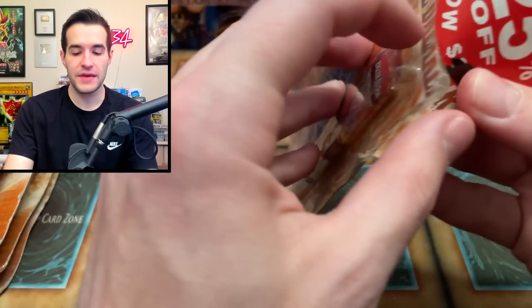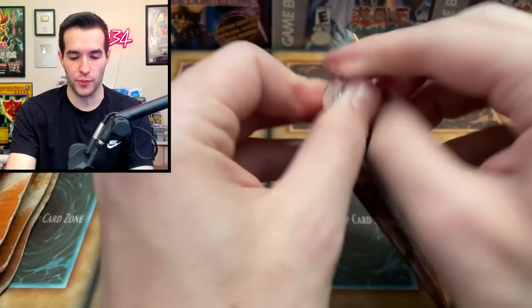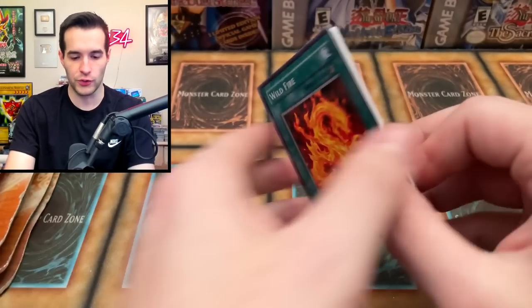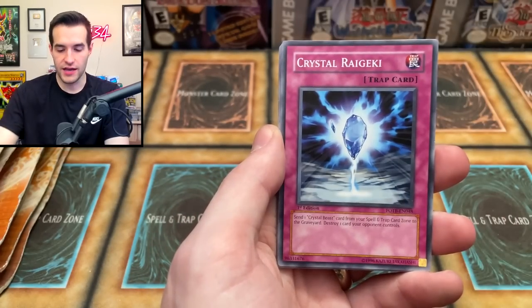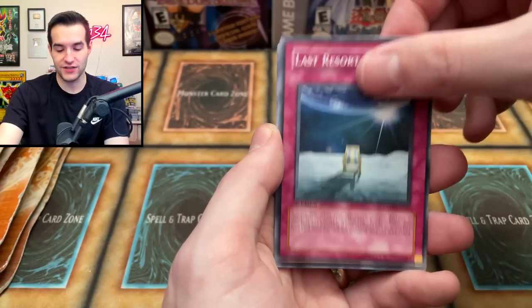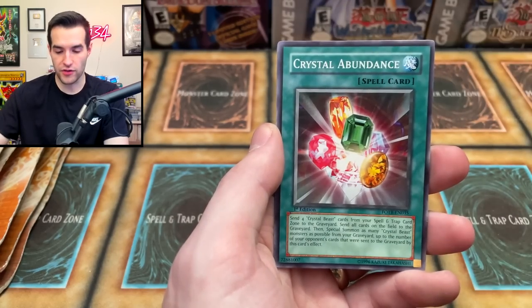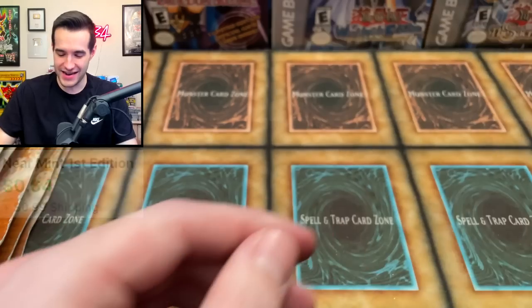Force of the Breaker — F-O-T-B. We got several packs and we're probably halfway through this 30-pack opening. Taking my time with old school packs. Cards: Crystal Promise, Volcanic Scattershot, Crystal Raigeki, Secrets of the Gallant, Wildfire, Last Resort, Crystal Beast Amber Mammoth, Crystal Abundance, and Harpy Queen. It's not an Ultimate Rare, which would be a big one, but still a cool Rare.